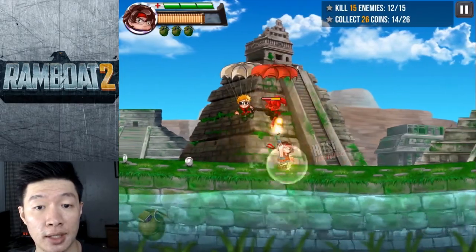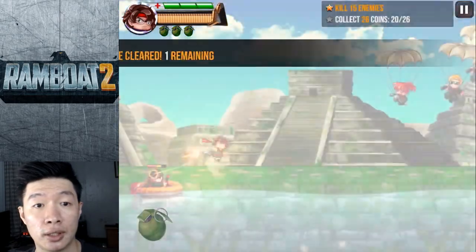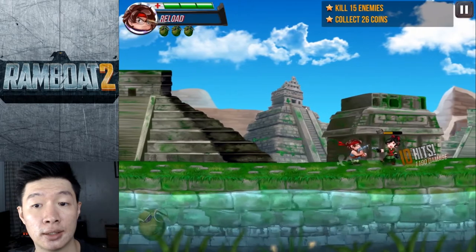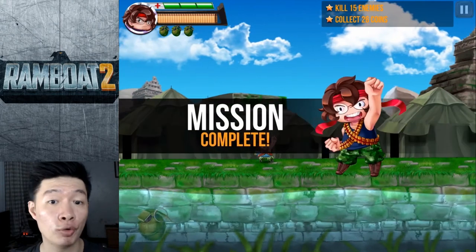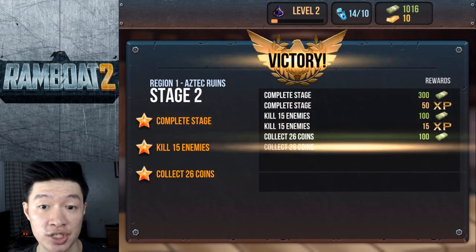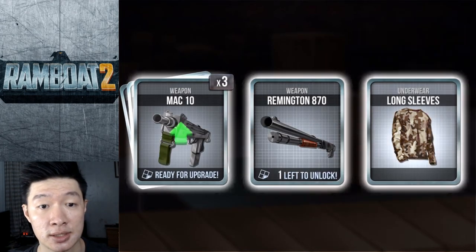That special slow-motion effect is great — I killed 15 enemies, mission accomplished! Got a speedboat. Getting more coins — got all 26 coins in time before the finishing line! For stage two of the first region, we've completed every objective, earned experience and cash. Let's open up the cards!